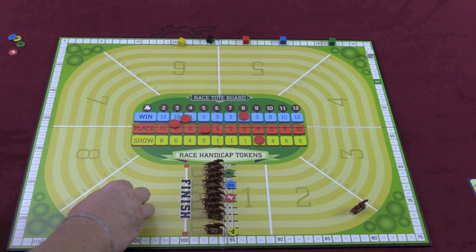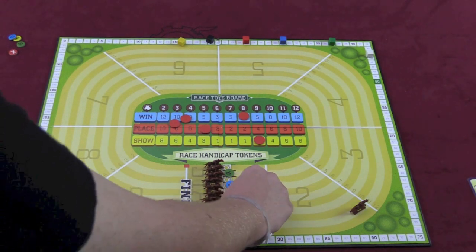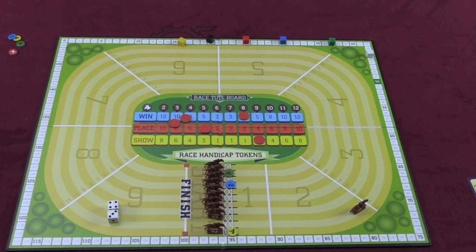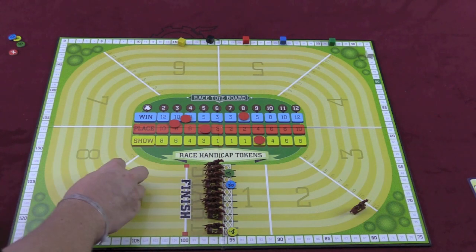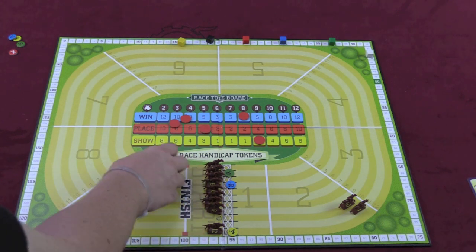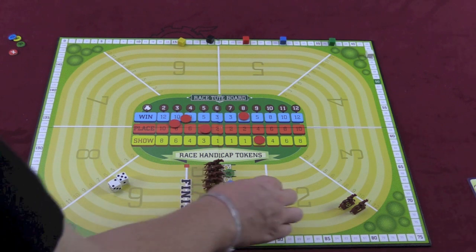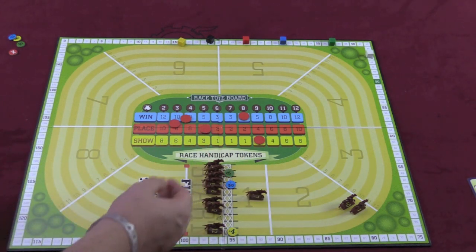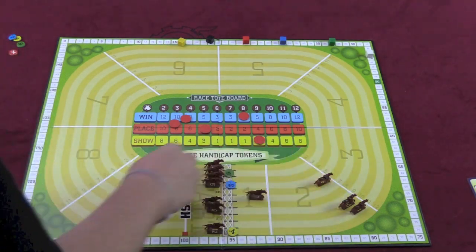That person rolls a 7. Now 7 has an X on him, so the first time 7 is rolled, he doesn't move at all — we just take that X away. However, the player could have decided to move 7 one space, which removes the X, and then roll again. Whatever horse he rolls a second time goes two spaces. So the next player rolls a 7, moves 7 just one spot, re-rolls, and whatever comes up — say a 6 — goes two spots.